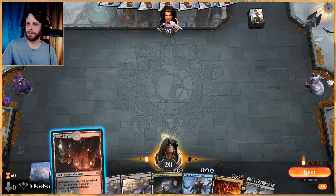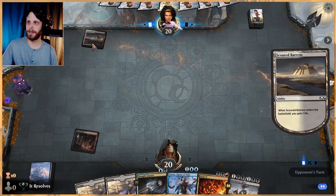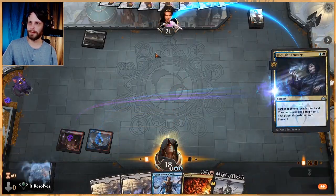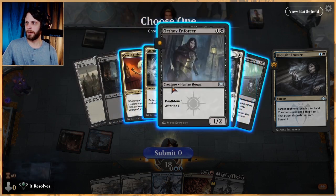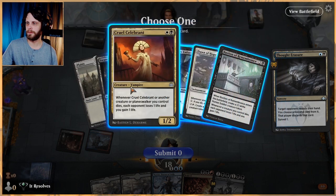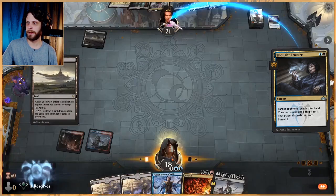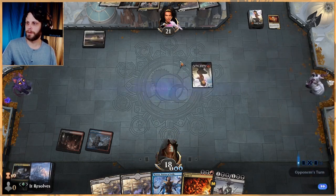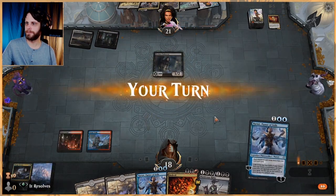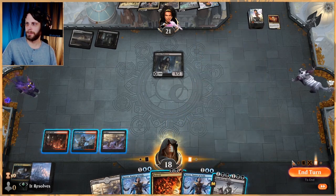We've got removal — I wish we could play the Thought Scour but I think we keep this hand based on the removal. It's not great, but on turn three we'll be able to answer any creatures they may have. Looks like probably another sacrifice deck. Let's get this in there. I think we just take the Cruel Celebrant — putting it in the graveyard because we kind of want to get good stuff going. Might have been better to have killed the bastion, but we don't have a great way to interact with it.